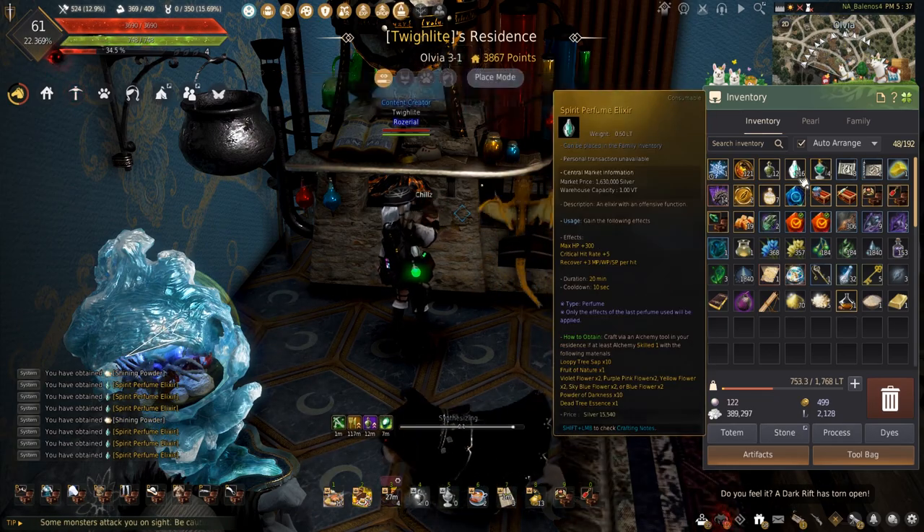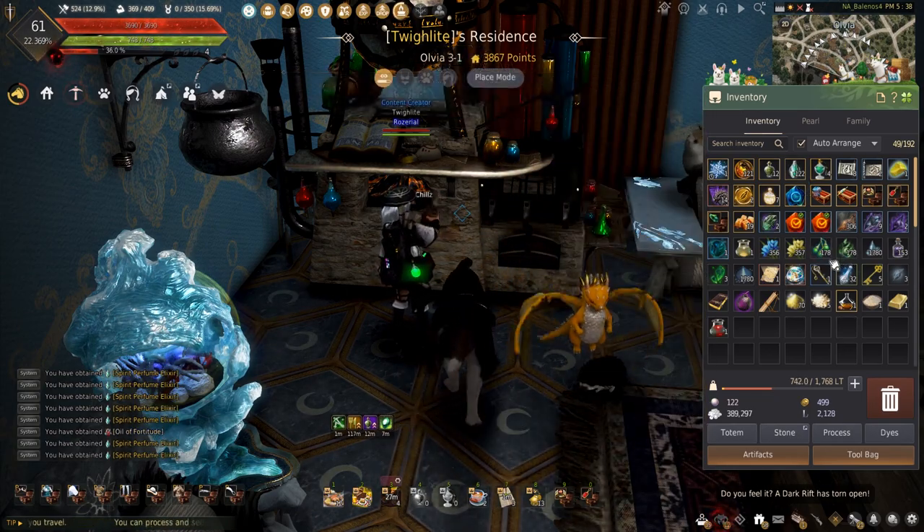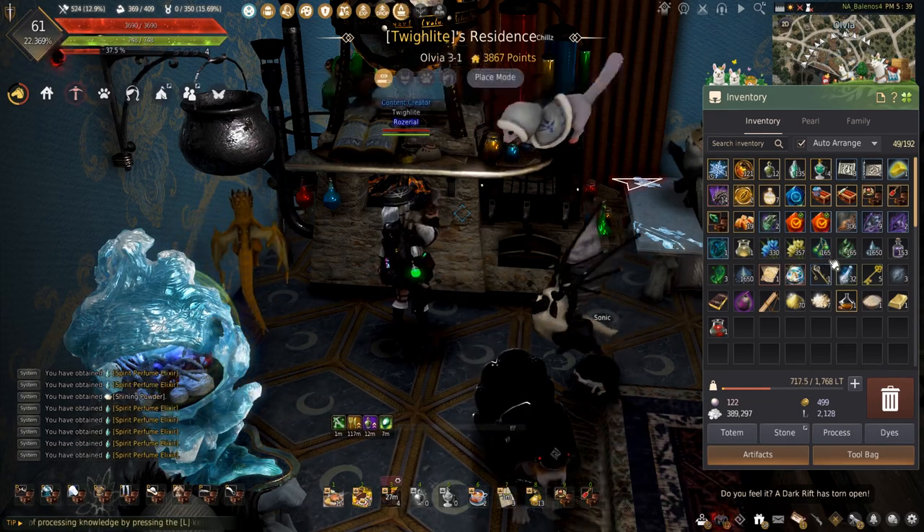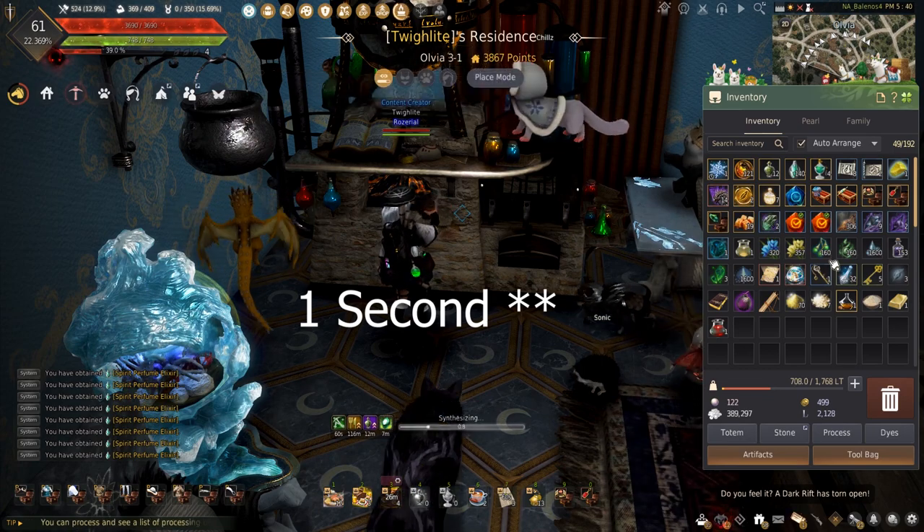Back to watching these elixirs get made. Having the 2-second alchemy was fast, but paired with the lightstone combo it speeds it up even more to 1.5 seconds just to make one.